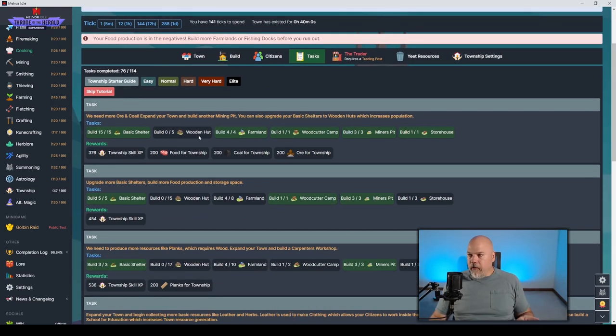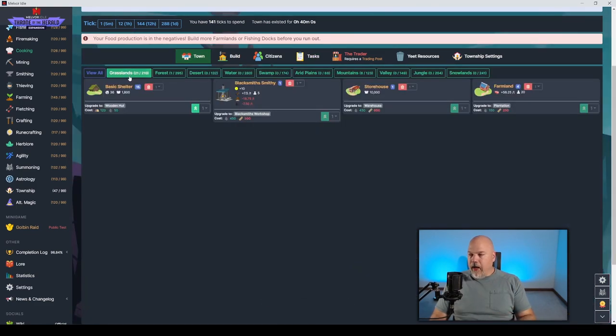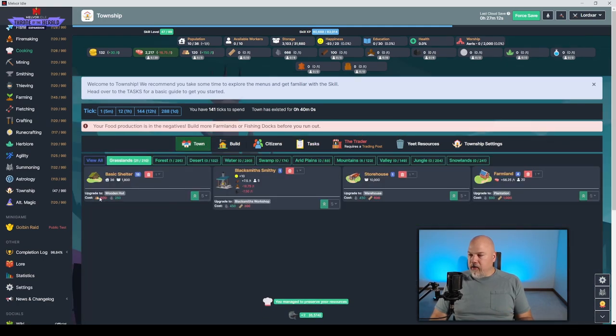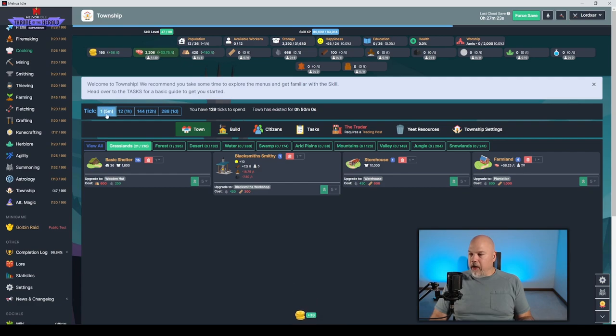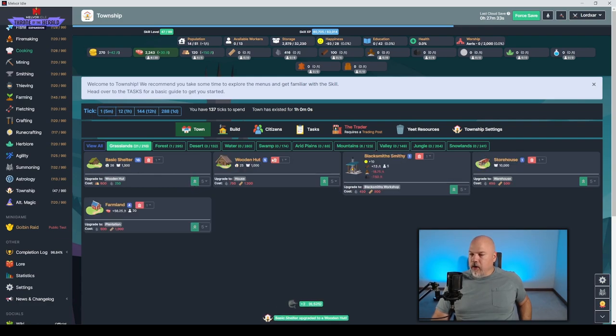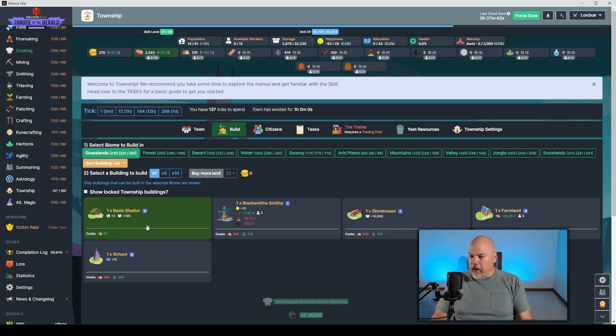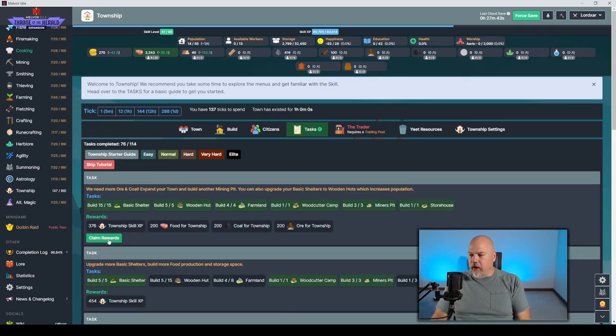Click the town button then click the grasslands area to see the basic shelter, and below it says 'upgrade wooden hut.' I need five of these. Go back to town, click five of them to upgrade. I need 600 wood — let it build up positively first, then click the upgrade. I did not complete the task yet because upgrading uses some of those basic shelters. Go back to build, do two more basic shelters, then the task is done. Claim reward.